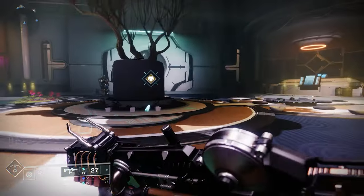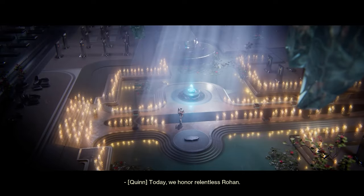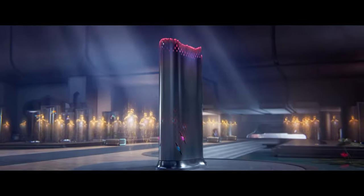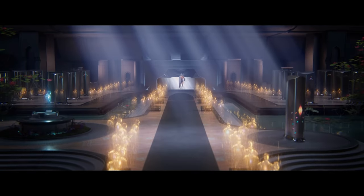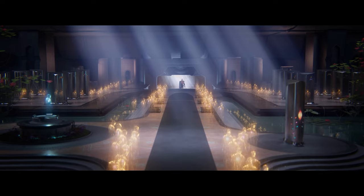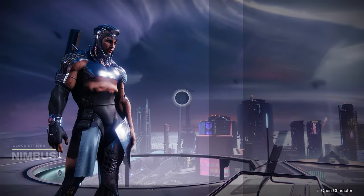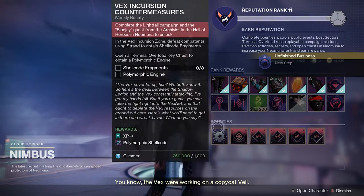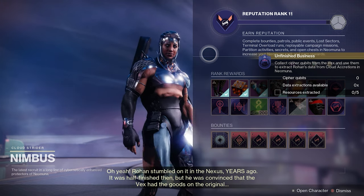The first step of this quest will have you go to a ceremony where Rohan will get inducted into the Hall of Heroes, which gives him a nice little gravestone with jelly beans embedded into it or something. Nimbus will leave the ceremony early and be all mopey, so next you need to talk to them again, listen to them prattle on for a bit, and then you'll get the next stage of this quest, where you need to gather Cipher Cubits and extract Neo-Moonian resources.